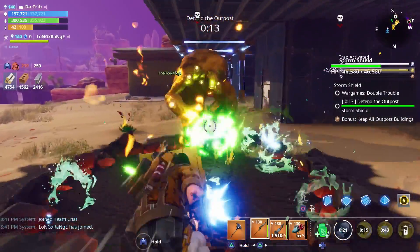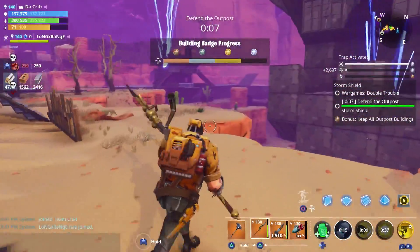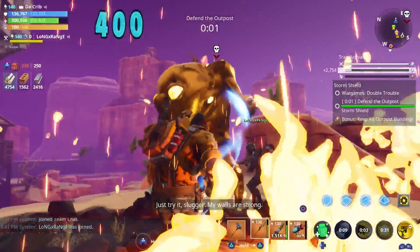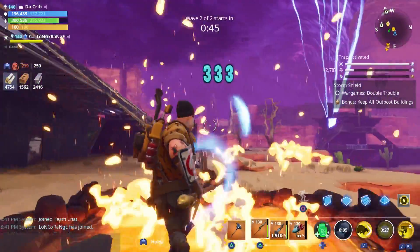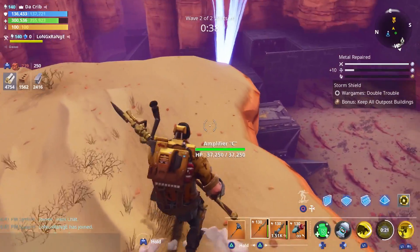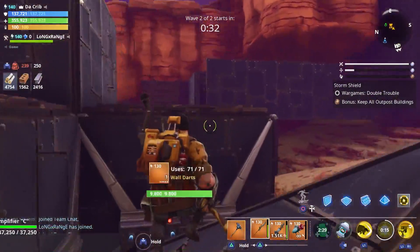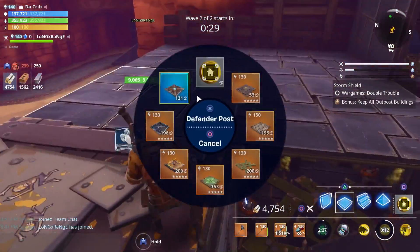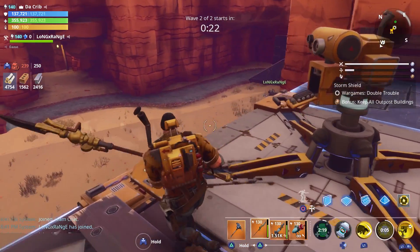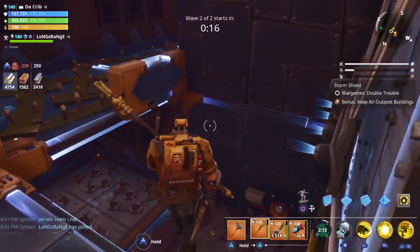They look amazing — if there was an action figure like this I'd buy it. It's the new Gucci smasher, the 24-karat smasher right here. They're going to attack on this wave too, I'm guessing. Should I build a little bit or will we be fine? I don't know, I'll throw down my slow field first and see how it goes.